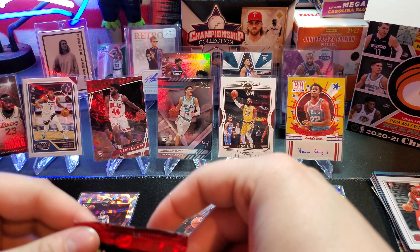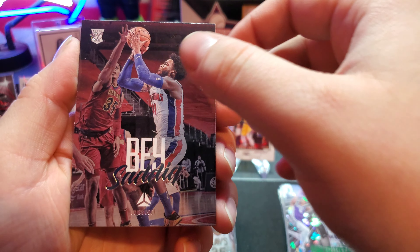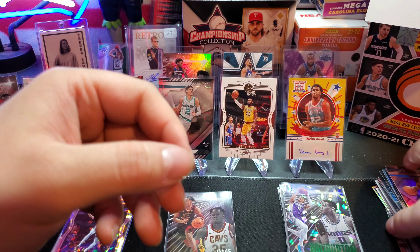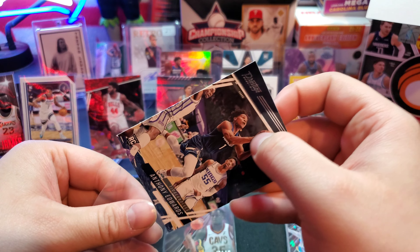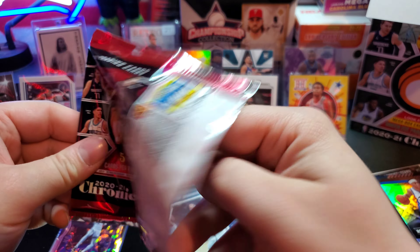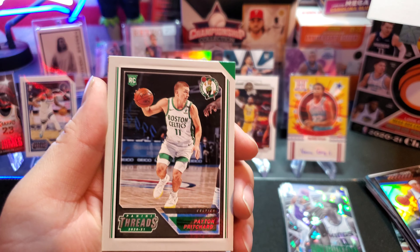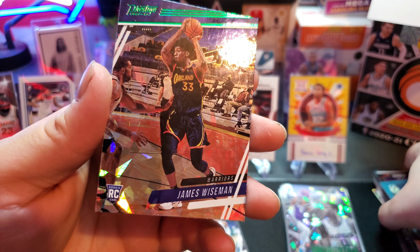And an Ant-Man! Ant-Man, Saddiq Bey, Nico on the Legacy, a Crusade Devin Vassell, an RJ Hampton. Let's get Ant-Man into a nice cozy sleeve. We're out of room on our lineup. Anyone out there that loves ripping basketball - you guys gotta head over to Fanatics and pick yourself up a box of these. I'll drop the link in the description. Peyton Pritchard, Jordan Nwora, and a green cracked ice James Wiseman - that is a nice one.